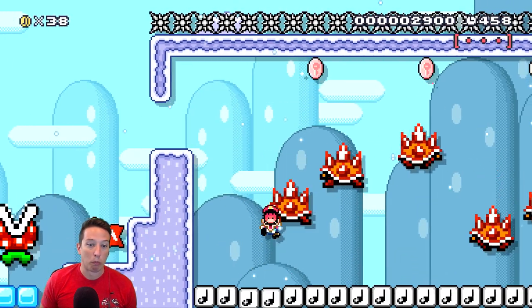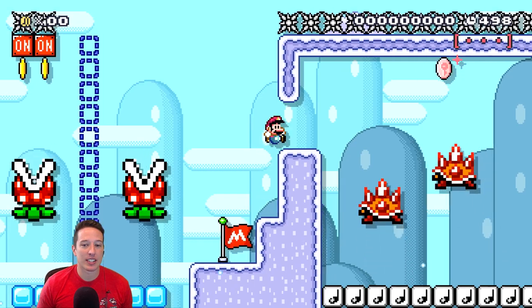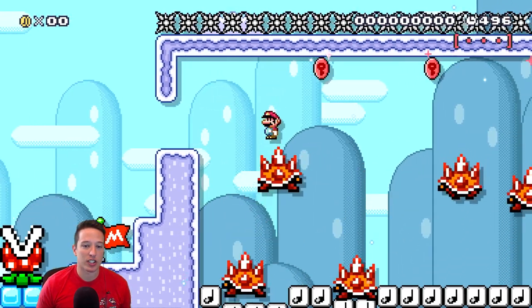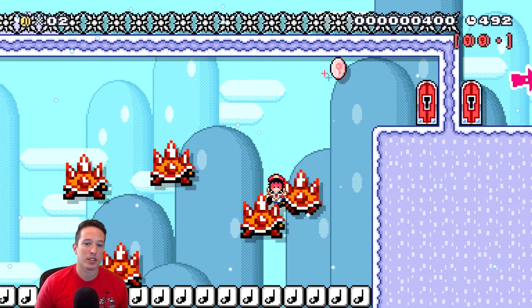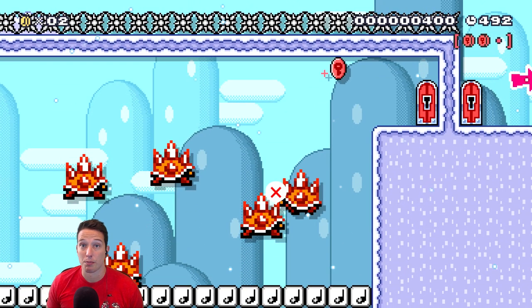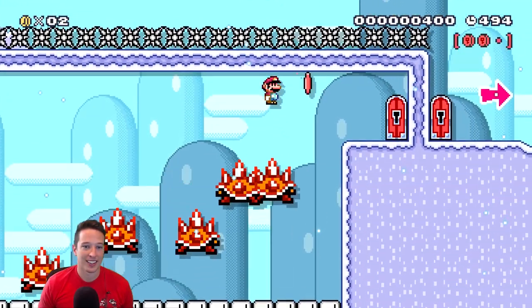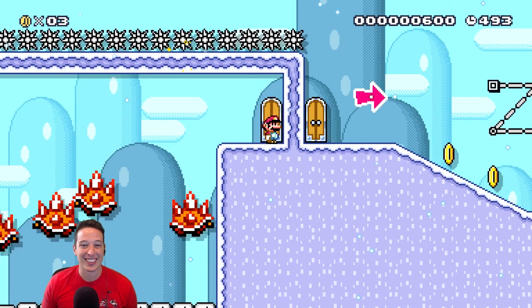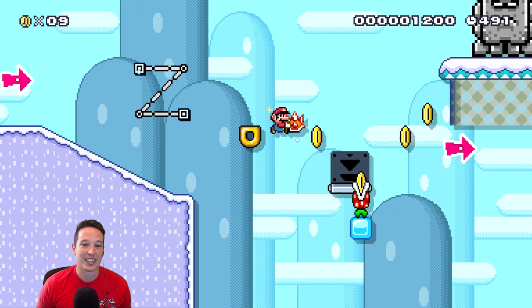Glad we got the checkpoint. As I was saying, this is a very good introduction for spin jump mechanics. If spin jumps are something you have trouble with, this might be a good level for you to play to get the feel for how spin jumps work. Let's try not dying this time. There we go, got the key through the key door. Never gets old seeing slopes.